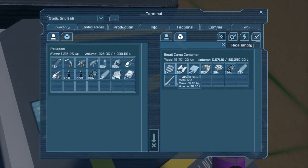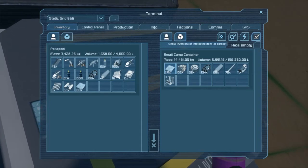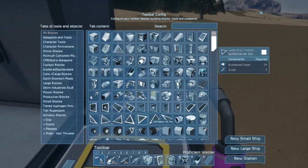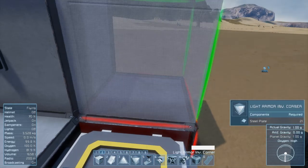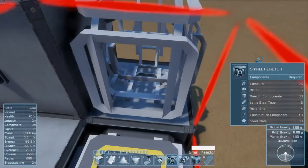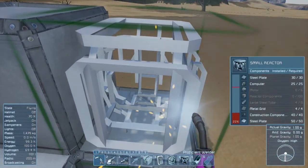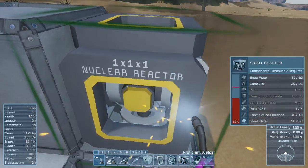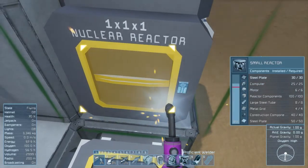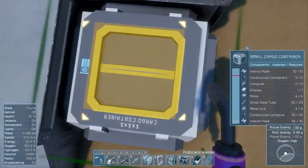First things first, I believe we are going to need a reactor. I'm going to get myself a reactor set up because otherwise I'm not going to have any power going into this place. Oh wait, I already have a reactor. That should allow us to power this place. So we need tubes, reactor components, and motors. Reactor components are there, tubes are there. And complete - that will be our power.